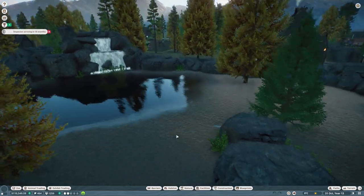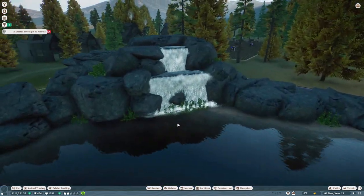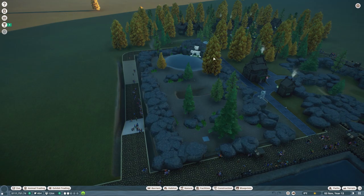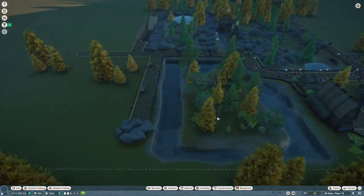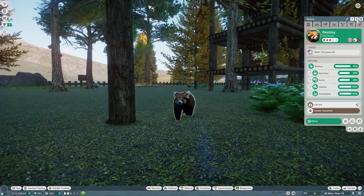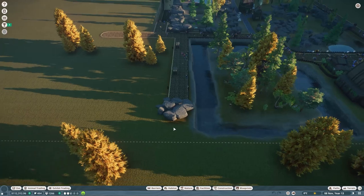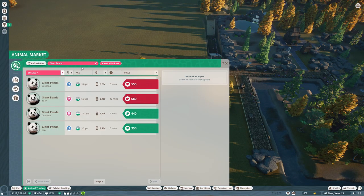In the last episode we built the habitat for our arctic foxes and put in a nice little waterfall. This time we're moving slightly away to near where we started - we have our red pandas here. Look at them! We're going to put another panda in, so let's try placing a giant panda right here.